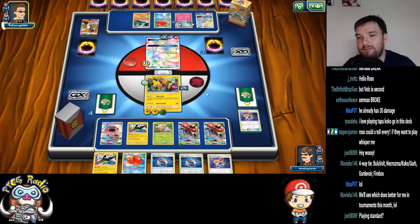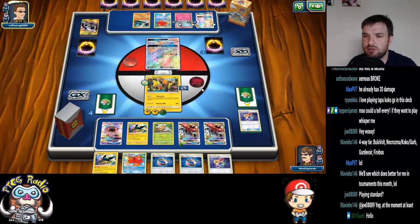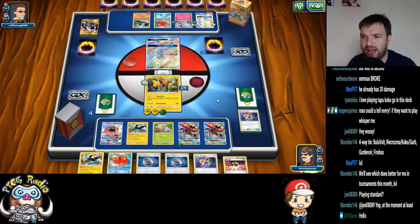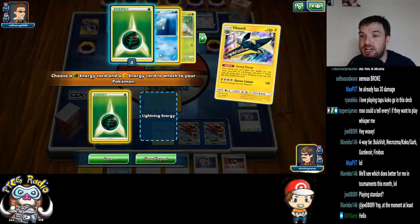We're still in a tight spot. But essentially — Guzma. I can KO that quite nicely. I'm not 100% sure what his plan is here. But we got the Ultra Ball! Ladies and gentlemen, we got the Ultra Ball. It doesn't do us much good now, but it does do us an awful lot of good in the very near future.